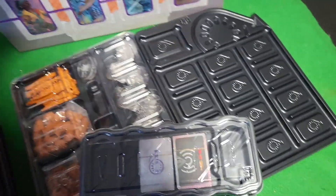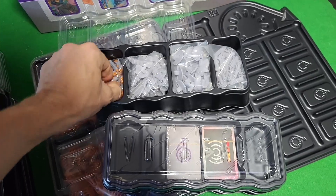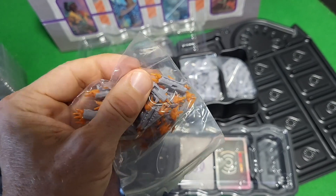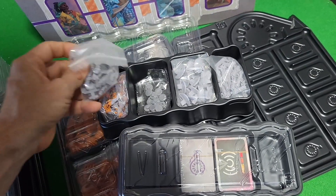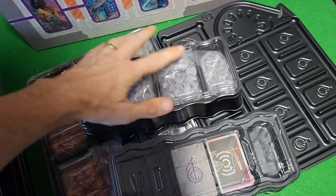Even more trays, and this one has smaller, tiny little ships — these are so cute. I'm impressed by the variety: there's the rubbery consistency pieces, the regular plastic, and then smaller ships, more ships, and dialed ships. I'm just going to be swimming in components here.